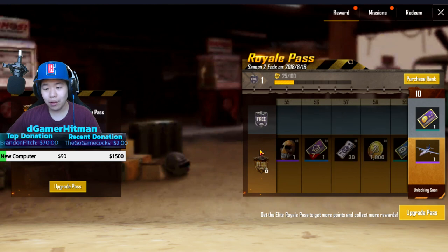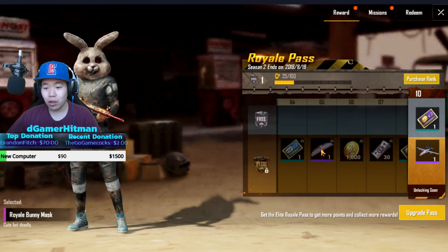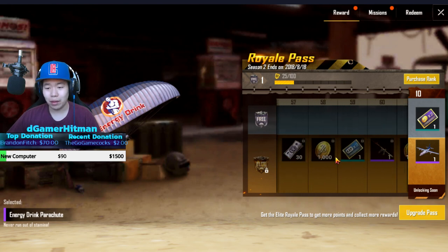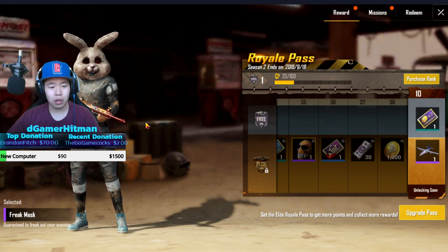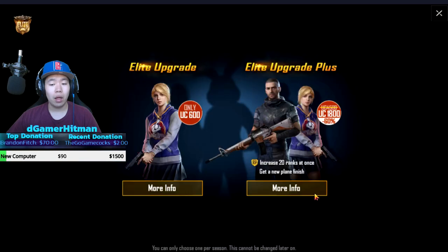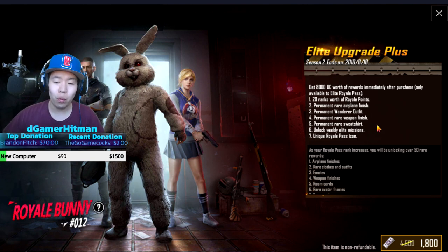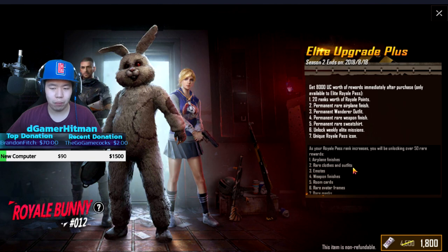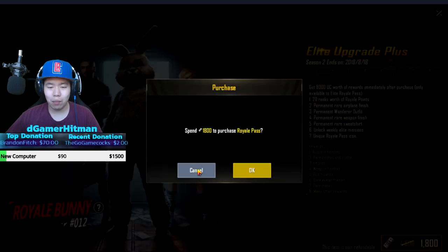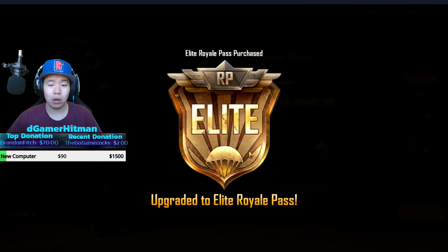Let's see what the final skin available is — I believe around level 70 or 80. The rabbit skin is pretty nice. You also get parachutes — that one looks almost like Red Bull — a nice gun skin, and a mask. We're going to go ahead and upgrade to Elite Plus. I have exactly enough to purchase this. It gives you 8,000 worth of stuff: 20 rand permanent, rare airplane finish, permanent wanderer outfit, rare weapon finish, sweatshirt, weekly elite missions, and the royal icon pass. It's exactly $25 US.